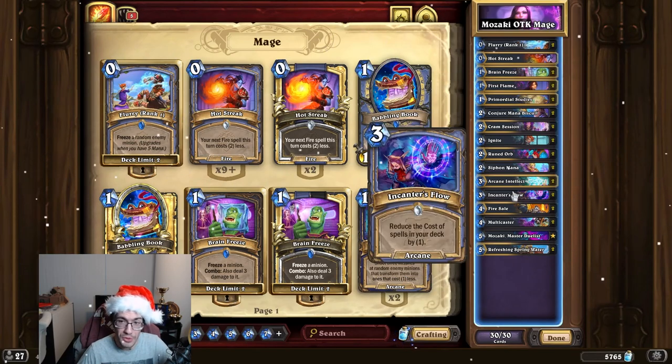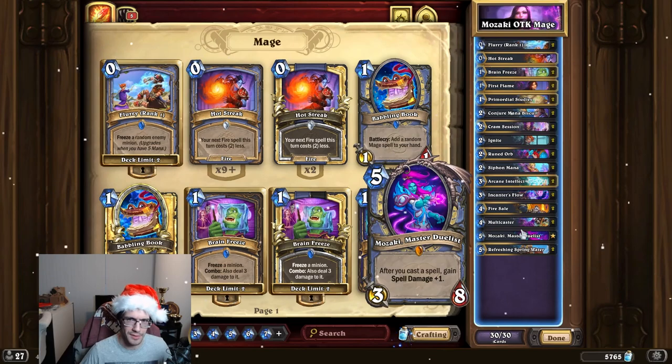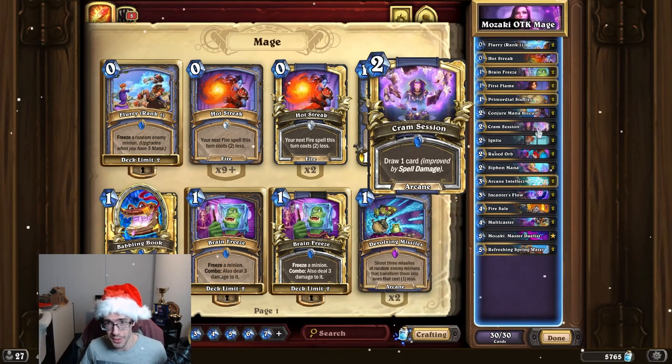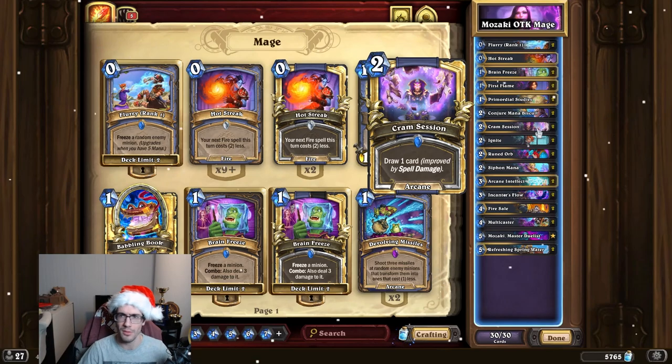Ideally, you have a flow or two by the time you play Mazzaki. You play Mazzaki, you play a few spells, then you Cramp Session, get a bunch of cheap spells because they're Encanter's Flowed, play a couple more, and then close it out with one or two burn spells — maybe more if you have a lot of discounts.